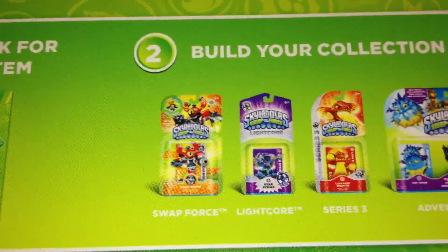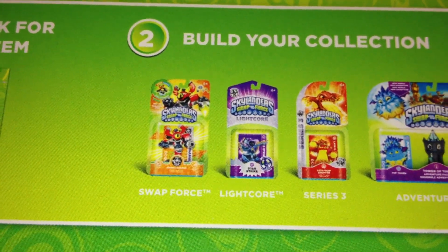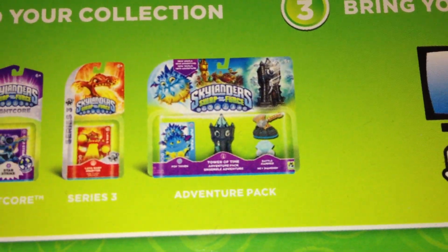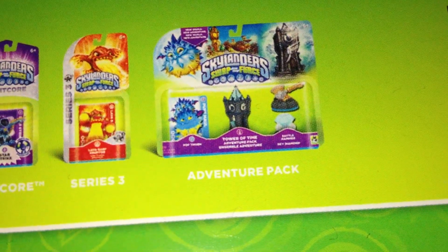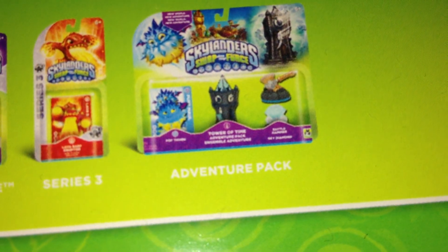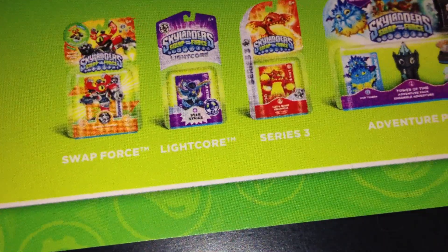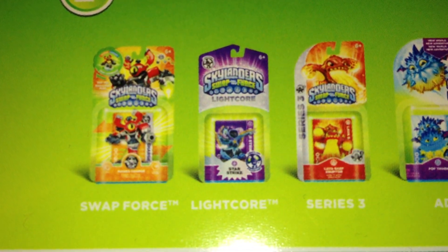Let's move on to the second one. This, by far, is my favorite. It says 'Build Your Collection' — the first revealed adventure pack, with Popthorn, Tower of Time. I think that says Battle Hammer, and I have no idea what the last one says but I think it's a diamond. It says Magna Charge, and there are Swap Force characters, Light Core, and Series 3.